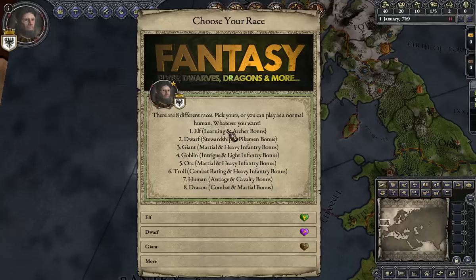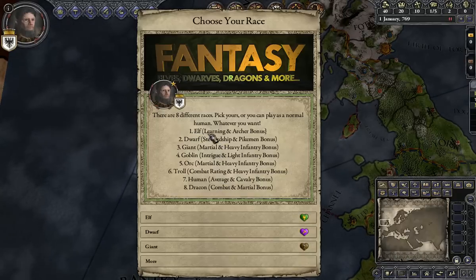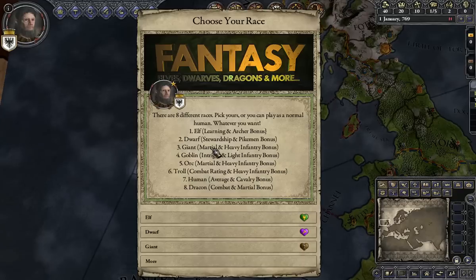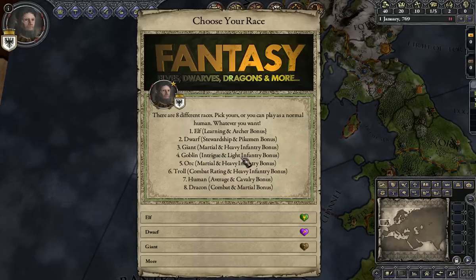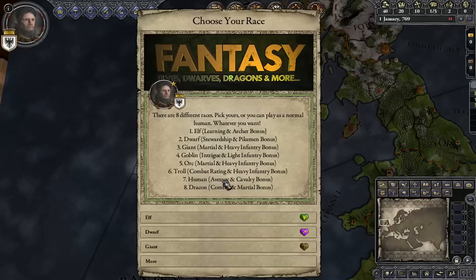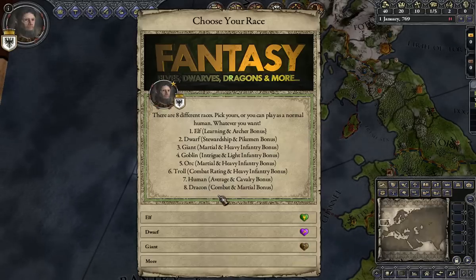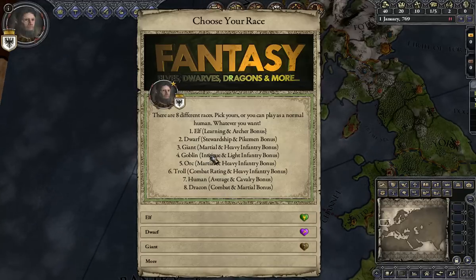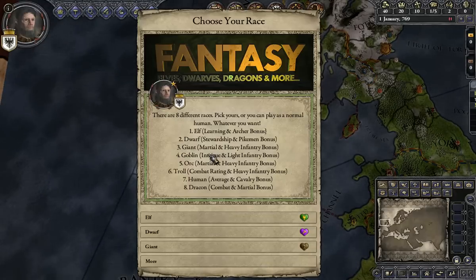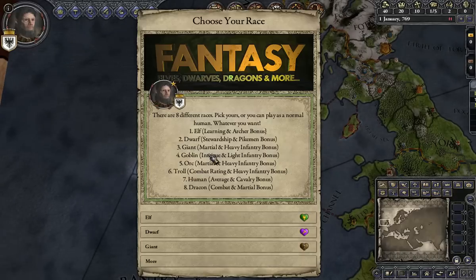There are eight different races, and here it shows the bonuses and unique traits each have. For an elf: learning and archery bonus. A dwarf: stewardship and pikemen bonus. A giant has marshal and heavy infantry. Goblin: intrigue and light infantry. Orc: marshal and heavy infantry. Troll: combat rating and heavy infantry bonus. Human has average and cavalry bonus — I don't know what the average bonus would be. And draclan has combat and marshal bonuses. Goblins are also unique in that they can create a horde with numerical superiority on the battlefield, but their infantry is not very good — just goblin fodder.